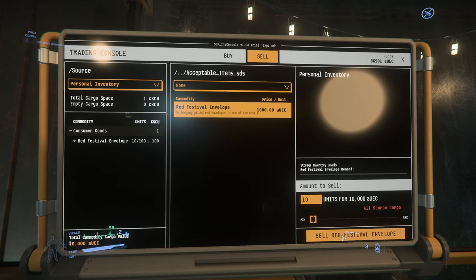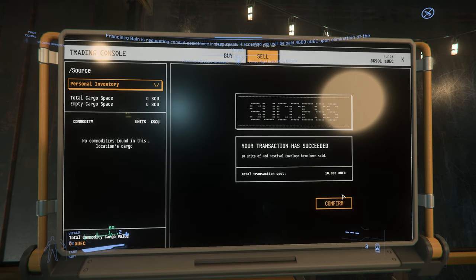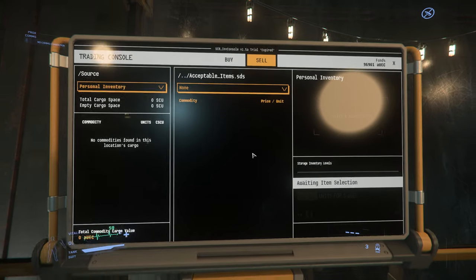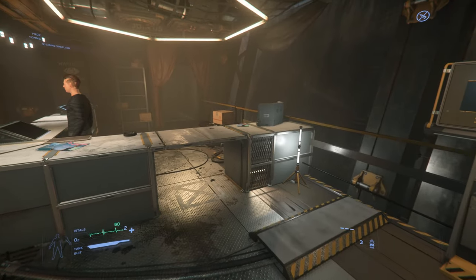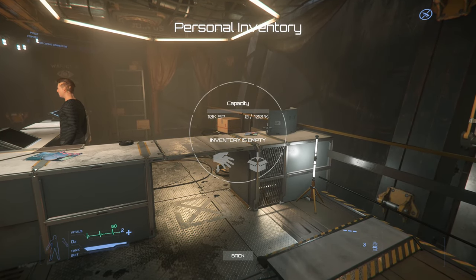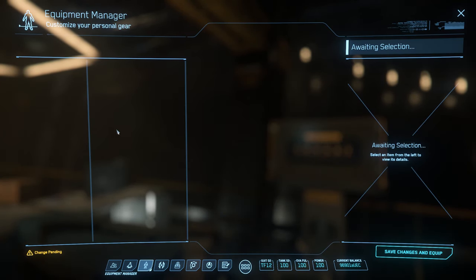Ten envelopes sold — 86,000 was my total, now 96,000 is my total. So there's a bug. Hit inventory — they are all gone.